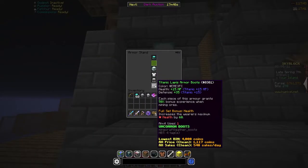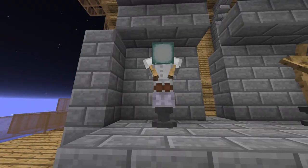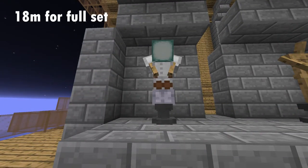Currently I have one full white lapis set which is pretty scuffed and not the same hex code. The hex code is the color code you see on the right below the godly chestplate, and it's worth about 18 mil by price checkers.